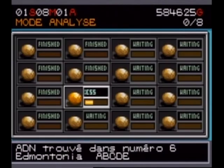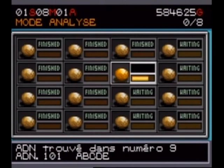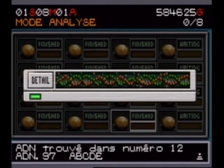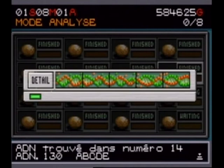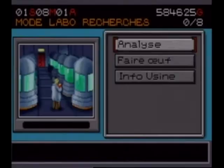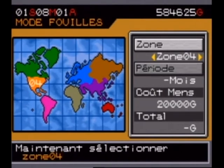Sometimes you develop a T-Rex or a Raptor and you're thrilled. Another thing I wanted to show — you can send expeditions to different parts of the world at varying costs, which yields different varieties of dinosaurs. I said I wouldn't launch another expedition since I'm ending the test, but that's how it works.